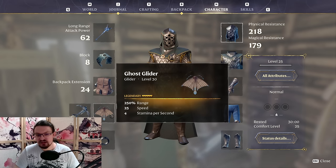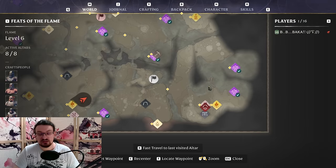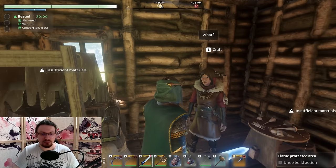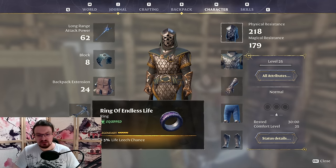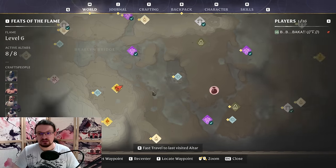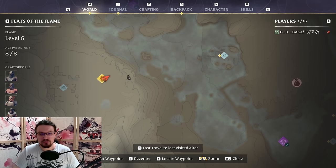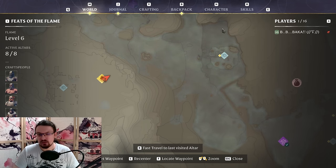The Ghost Glider is the best glider in the game. You can acquire this one at the temple, at the bottom right corner. Climb up the Sun Temple — there is a chest here and you can loot the glider. Next, a quick look at the rings, because we are going to use the Ring of Endless Life. This one can be farmed in golden chests in the starting area. For example, right here at the top of the tower, there is a chest. You can farm this one very easily. If you have the best glider, you can jump from here right to the door entrance, then walk downstairs one floor and loot the chest. This ring is quite common.